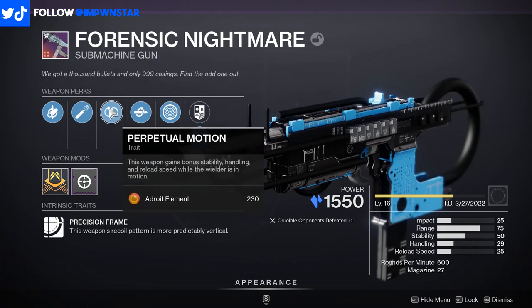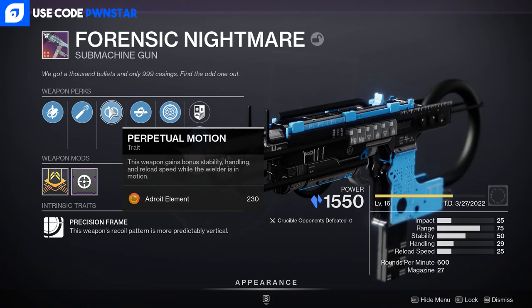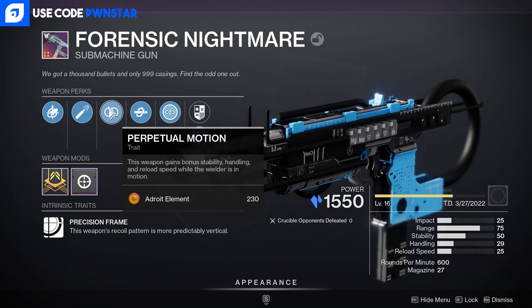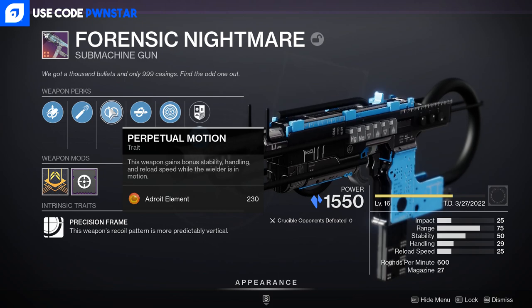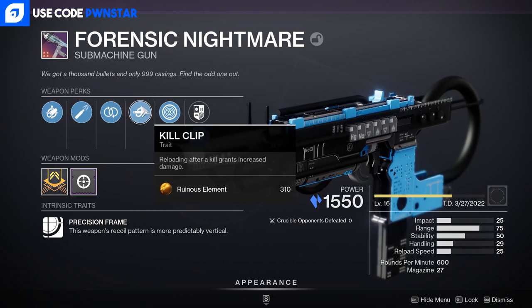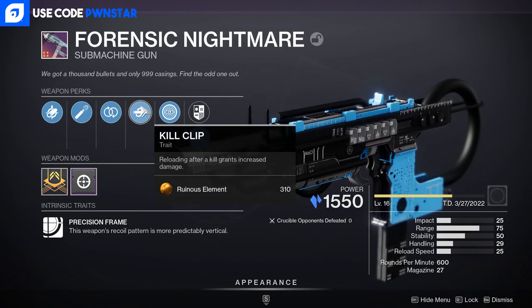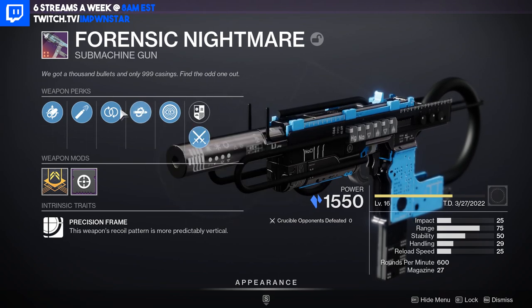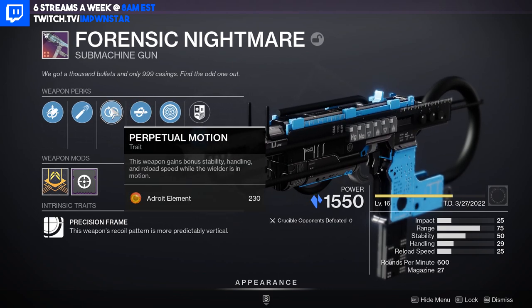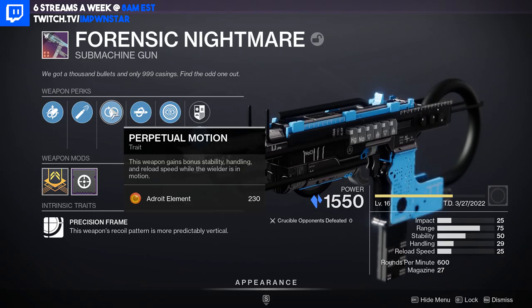Perpetual Motion is one of the strongest perks on pretty much any gun right now, and that does not change for the Forensic Nightmare. You get additional stability, handling, and reload speed, which is really good because those are the weaker areas of the weapon. The 27 mag capacity means any additional reload speed is going to really help and synergize with our final trait, Kill Clip. You get an increase to DPS after a kill and reload — these two perks synergize really well together, strengthening damage, stability, and handling, which is a dangerous combination for an SMG.